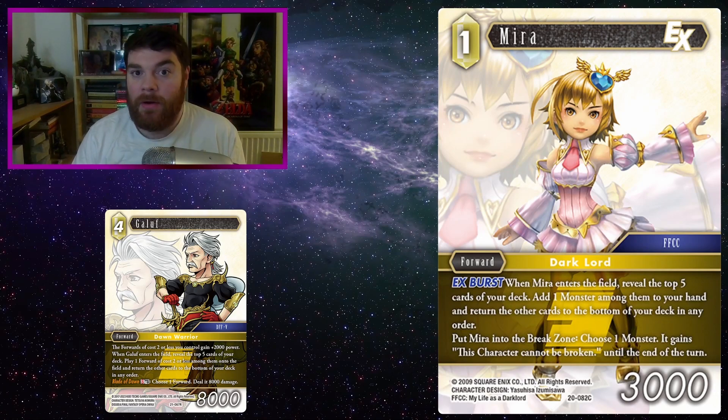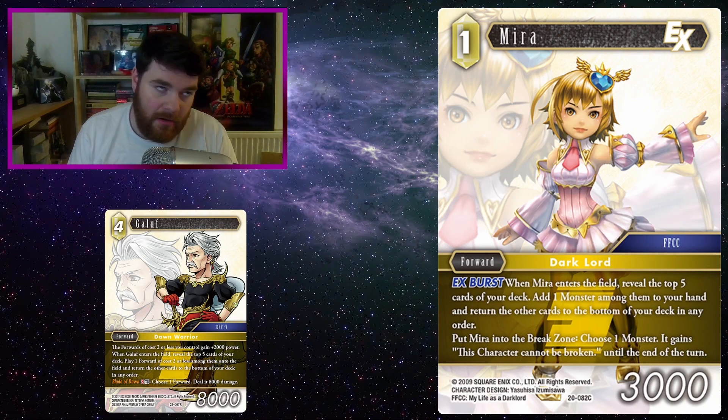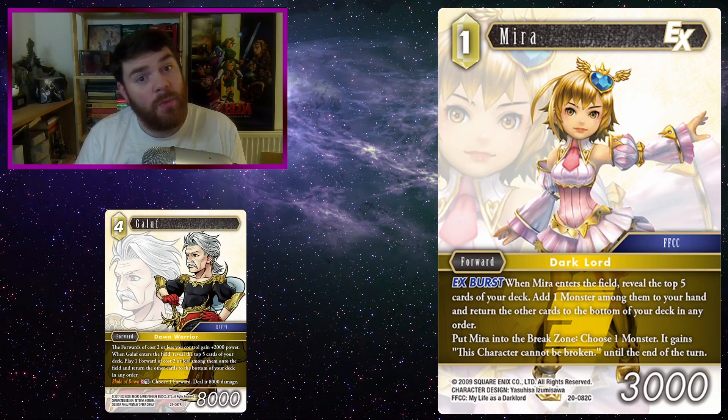Mira. I mentioned earlier about weenie 1-costs, but Galif does play 1-cost forwards onto the field as well as buff them. Being able to Galif straight into Mira to get a monster to your hand — probably Zombie — then playing that onto the field, getting back a Mira, and so on. Either way, just more acceleration — more finding the things you need to do the things you want to do.